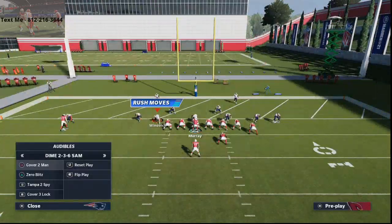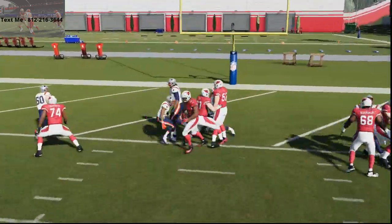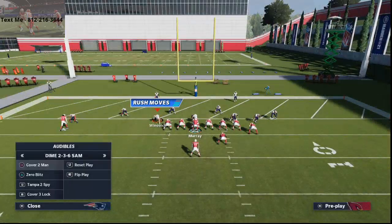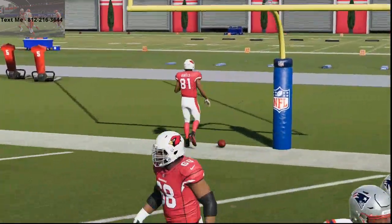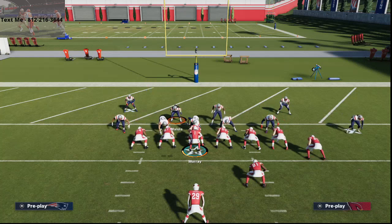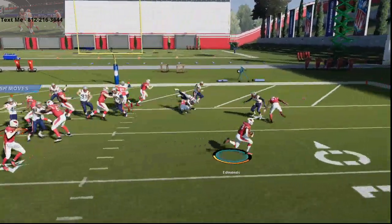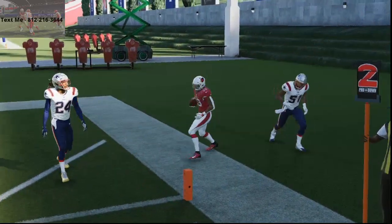Fullback Dive is going to kill any dime formation, any nickel formation — it's going to kill most every formation. But let's say the defense comes out in a goal line type of look, like a 3-4 Odd, and they're going to pinch everybody, literally bringing everybody in the box. If they do something like that, you can just audible to your toss play — you get a seal here, a seal there, get to the edge, and you're going to be able to get in the end zone.